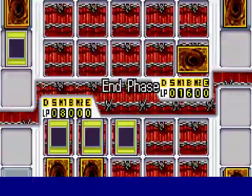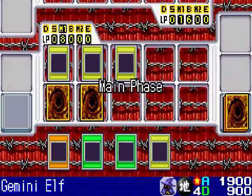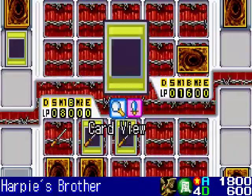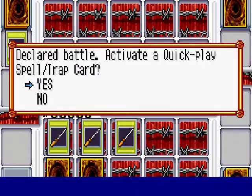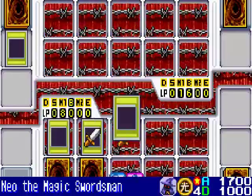That will be the last sacrificial lamb I'm going to take out to defeat Rexraptor once and for all. I don't need to even summon another monster because he only has 1,600 life points. Harpy's Brother, get rid of that weak defense monster, Crawling Dragon. And I'm going to finish him off with Neo the Magic Swordsman.